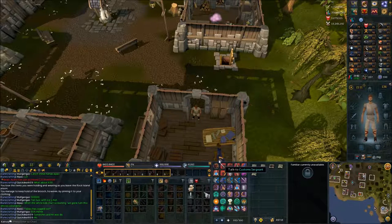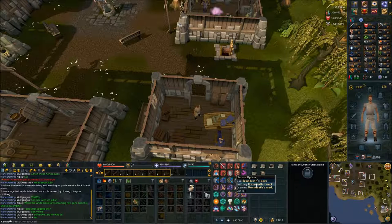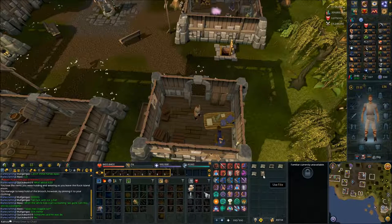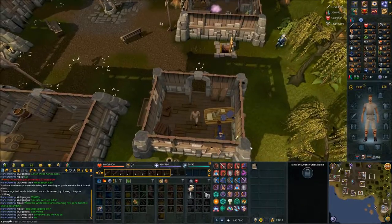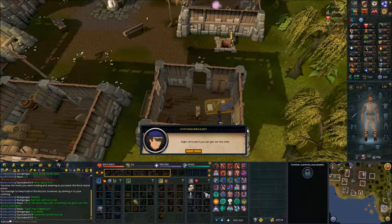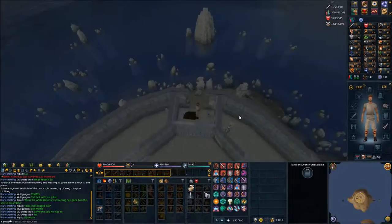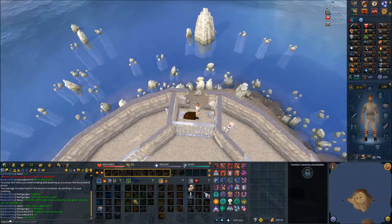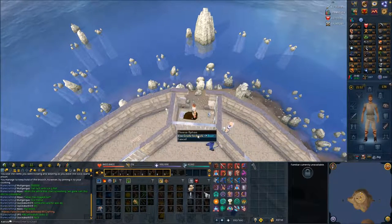Talk to the sergeant — he's going to give you a file or folder. Use the marks on it; this should put them all into a file. Talk to him again, then talk to him one more time. Search the bed and you should get the crude lockpick again.